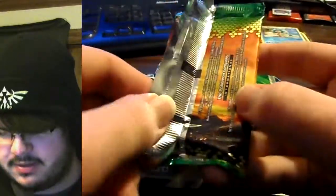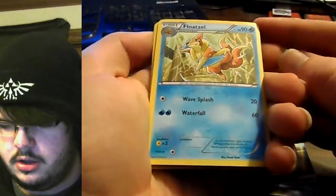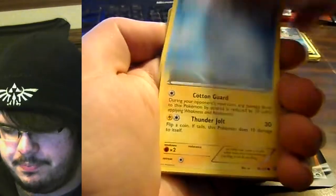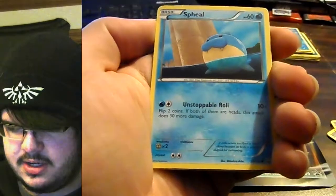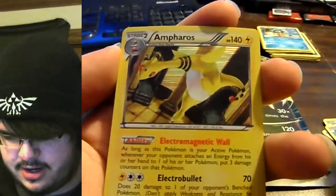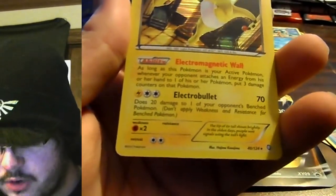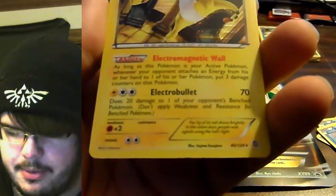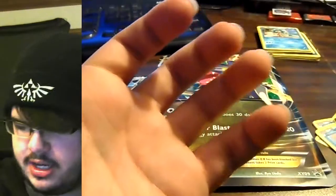I'm opening this Rayquaza pack off-screen — what am I doing! I already teared it at the bottom. I kind of wanted to preserve it because it looks really cool. I already ripped it. I'll put the TCGO code aside. These are one, two, three, and rares at the back. Look at that — Floatzel! I like that. Boldore, Giant Cape, Hoppip, Magikarp, Marill, Gothita, Spinda, reverse holo Cubone, and a holo Ampharos! I like that art. Electromagnetic Wall — whenever your opponent attaches an energy from their hand to one of their Pokémon, put three damage counters on that Pokémon. He's gonna wreck stuff!